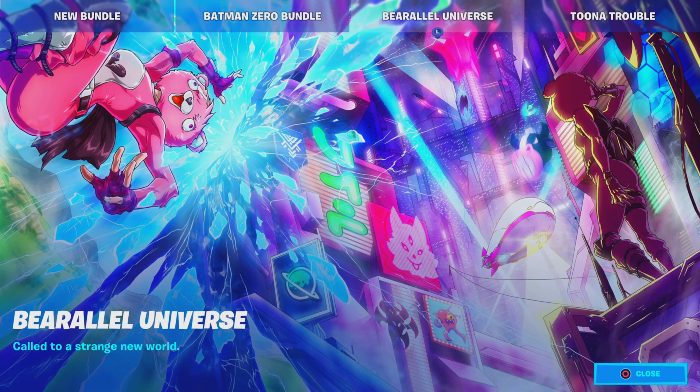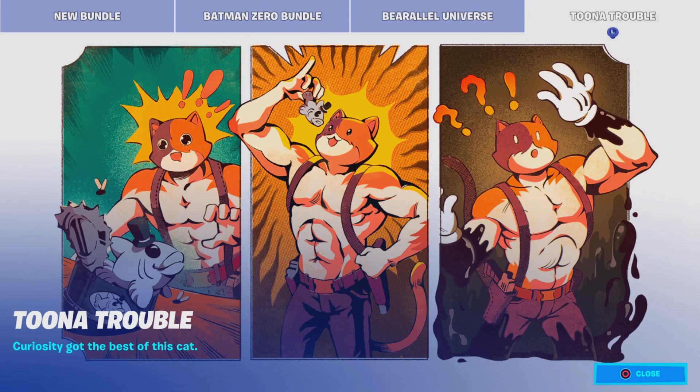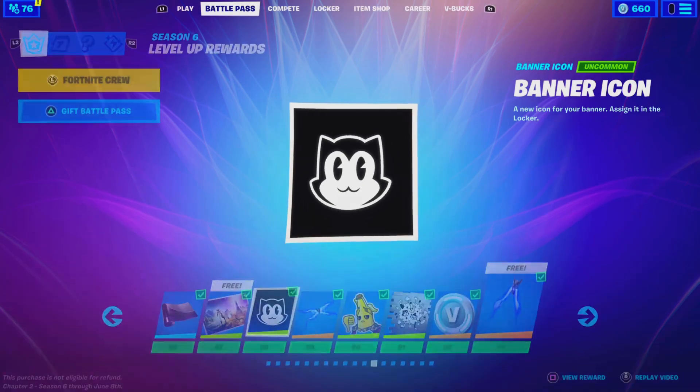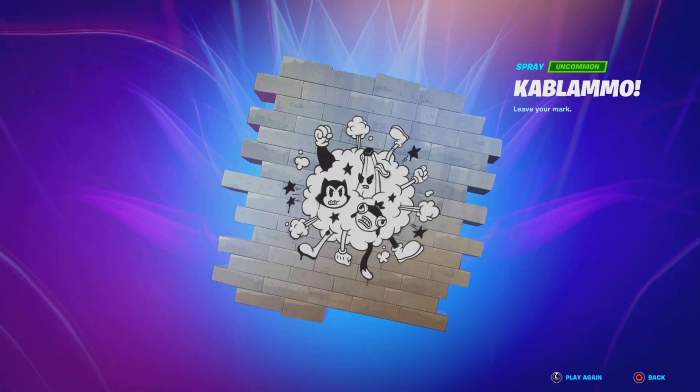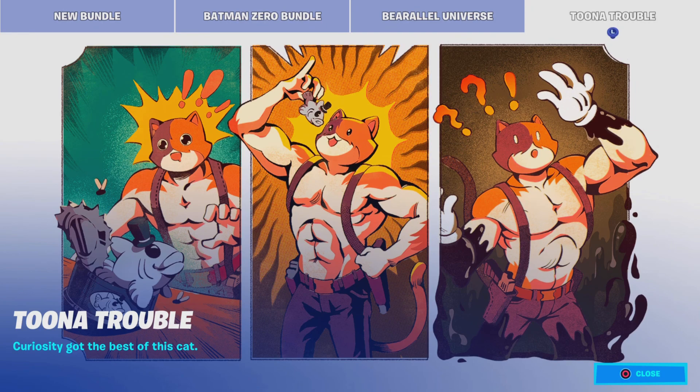We got the brand new Barrel Universe Loading Screen called 'Called to a Strange New World.' If you guys are part of the Fortnite Crew Pack, you can get yourself a free loading screen — let me know if you guys are not part of the Crew Pack and I can hook you up. And then the brand new Tuna Turbo — 'Curiosity got the best of this cat.' This is basically the brand new Vintage Comic Legends Pack, which I made a video about. We're going to be getting a Meowcicles Pack. It's based on the Meowcicles concept skin from the Battle Pass at Tier 88. The pack will include Peely, Fishstick, and Meowcicles — three skins announced on Twitter and now in the news tab. This could be in the next update on Tuesday, so be on the lookout. I'll make a video Monday.